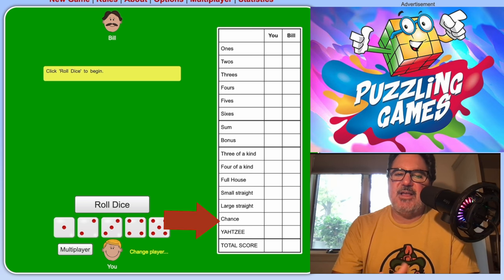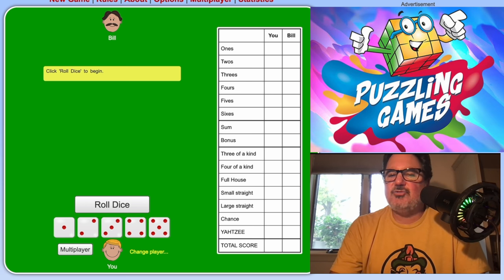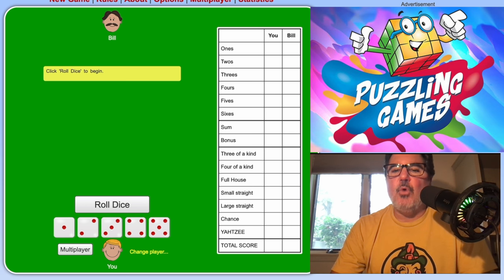The other category is Chance — basically just an extra spot where you can put whatever the value of the five dice are. Where Chance is useful is if you're going for something like a large straight and after the third roll you just didn't get it, and you don't want to put a zero yet on your large straight. You can then put the sum total of those five dice on your Chance line. It's sort of like your mulligan, and you only have one.